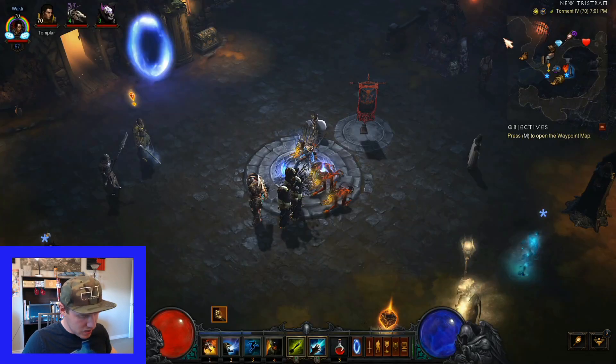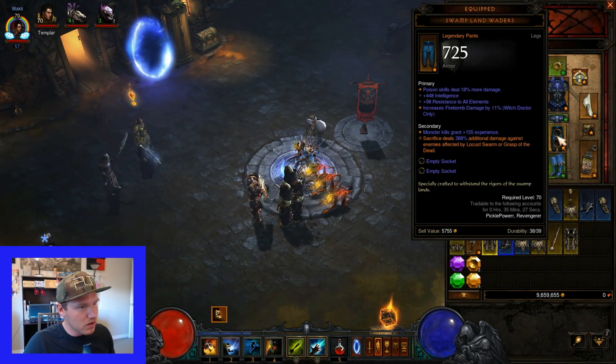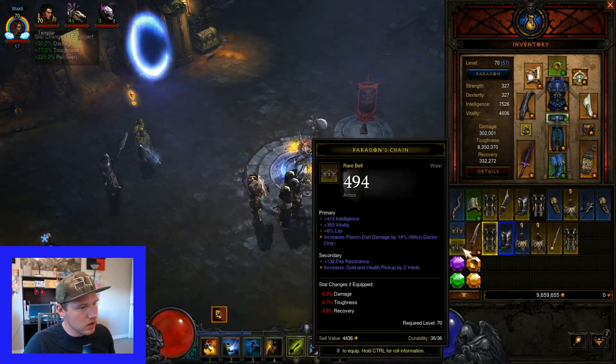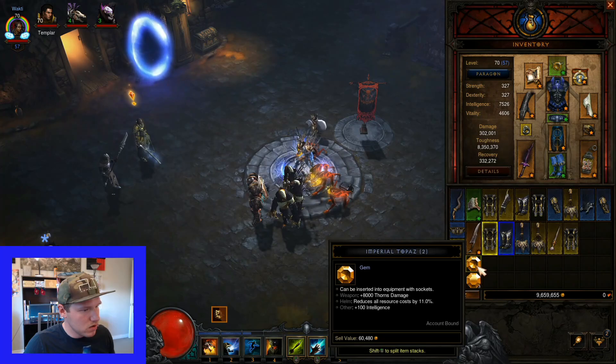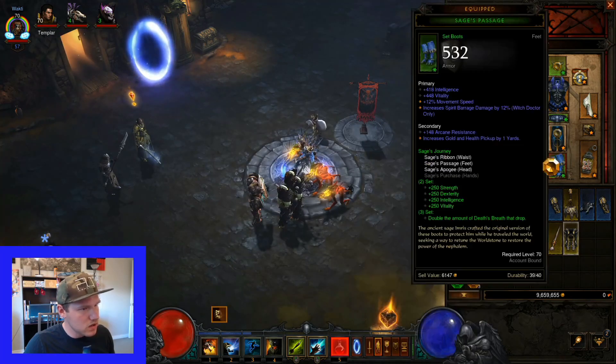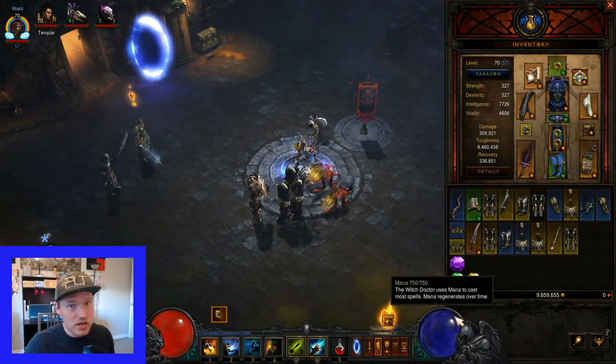Socket five gems into your gear. As you continue you'll get sockets in gear, and every so often you'll just put a gem in. Just like this - and that's how you do that one.